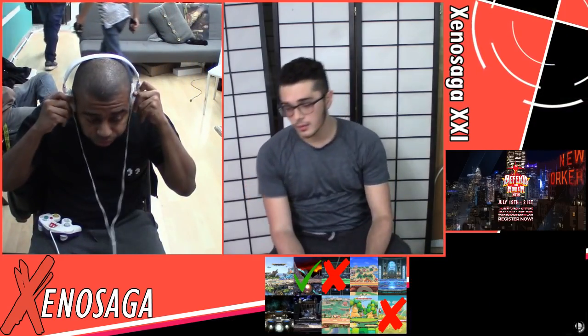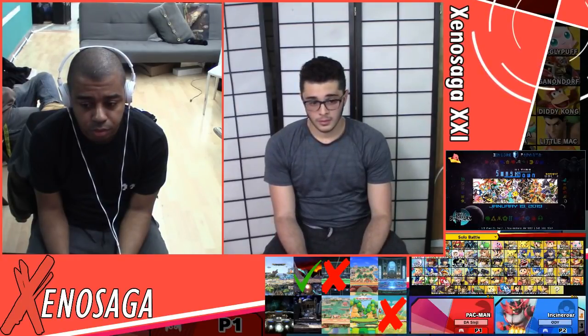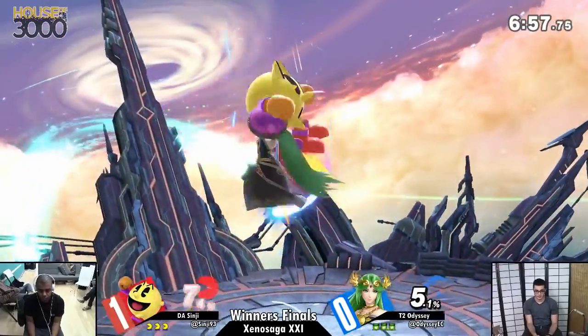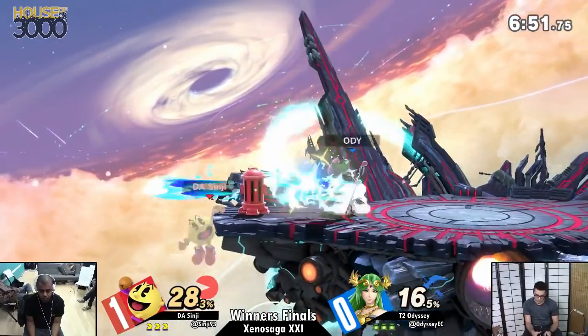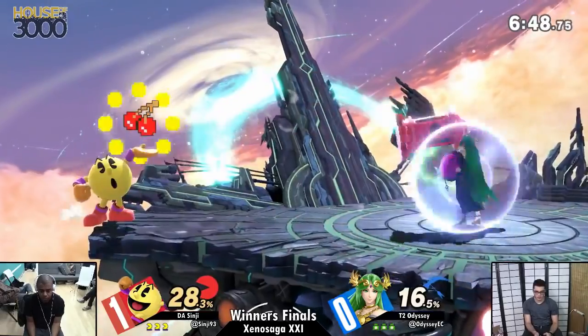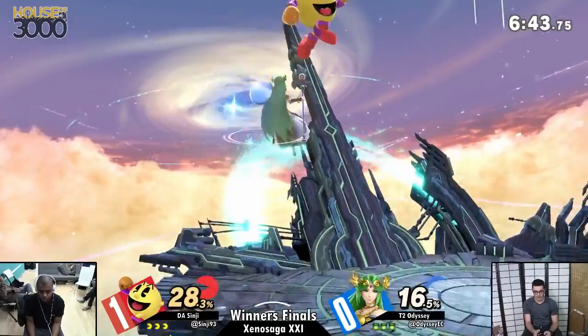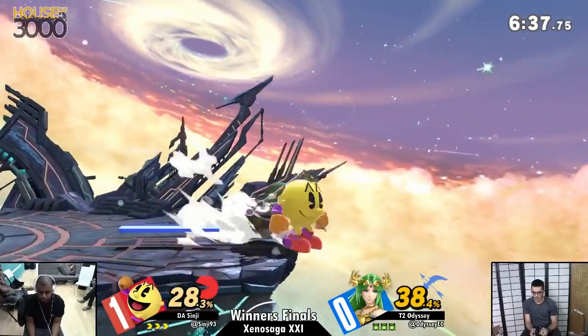It looks like we're going back to Final Destination for game two. I'm curious to see if Odyssey's forced to switch at any point — looks like he's going back on Palutena. I feel like Palutena is the better option, but he does have his Fox. Sinji and Light have played a couple times already in Ultimate and Light defeated him in two sets. Light's Fox is obviously one of the best in the world, but just because it's Light on Fox doesn't mean Fox is necessarily causing the win.